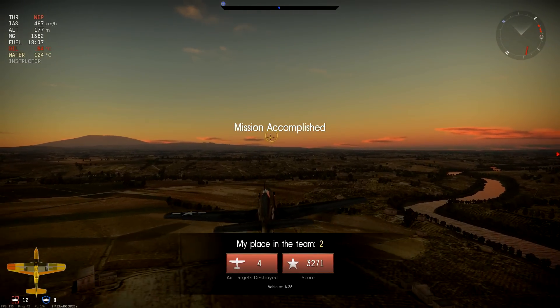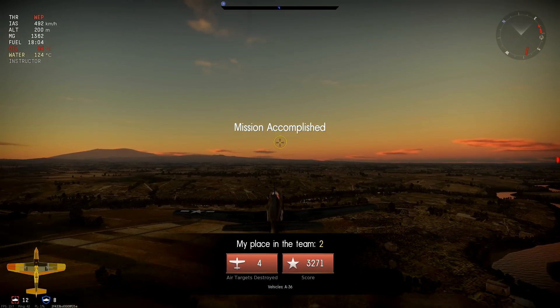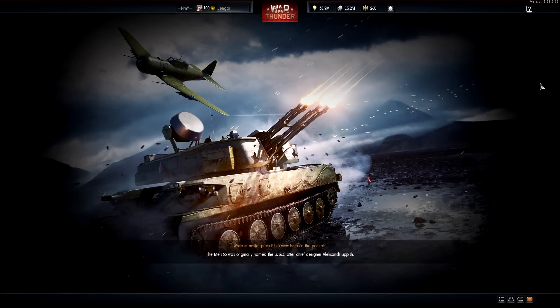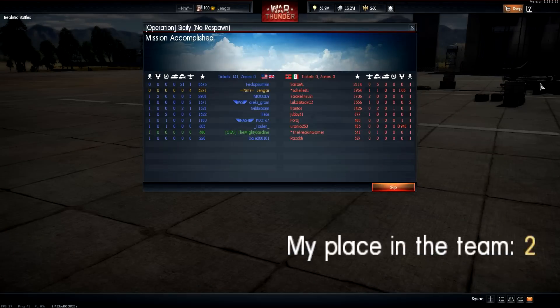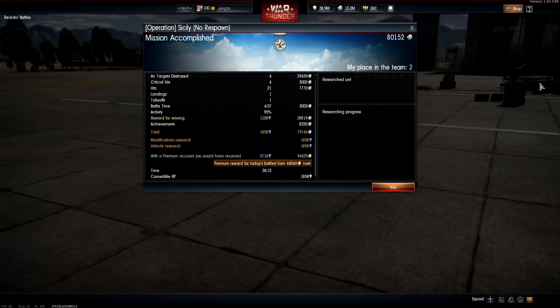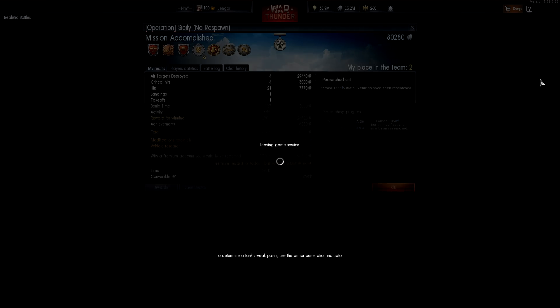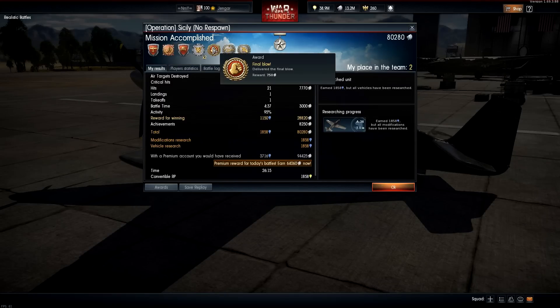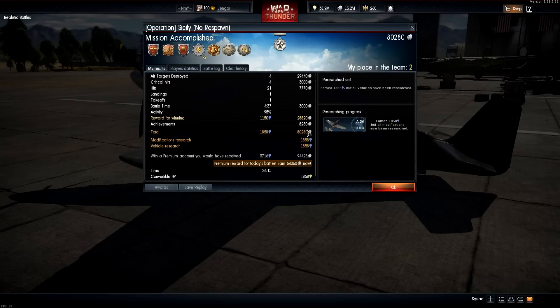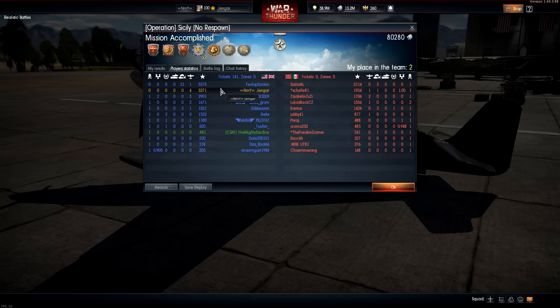Four kills. Very nice. Second place in the team — quite a nice performance from the A-36. Let's see what kind of rewards we got. I don't have premium anymore, it ran out, so this is with a normal account. Final blow, Terror of the Sky, and Bulletproof — 80,000 silver lions and 1,800 research points for second place.